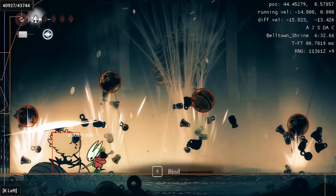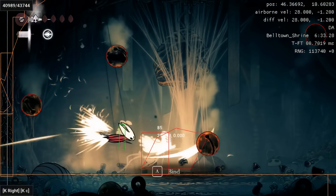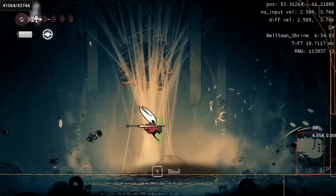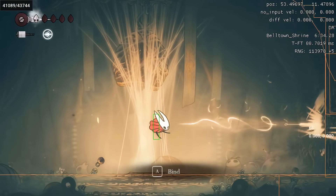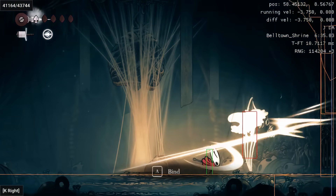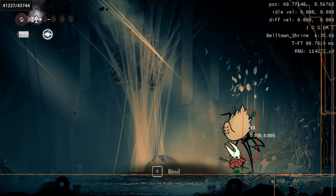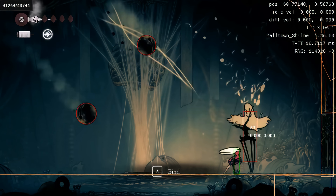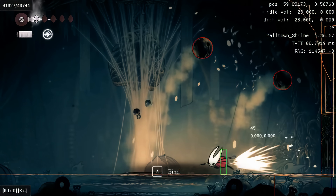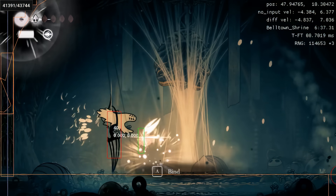We squeeze right underneath that bell and get a couple of slashes in. We do a cheeky dodge to follow Widow while she does her run-across-the-screen attack, and get one last spear in right before she goes. Then we do another dash and upslash. If you upswing right as the bell is about to hit you, you can actually deflect it — it's a fun little trick.